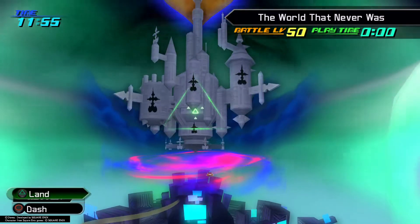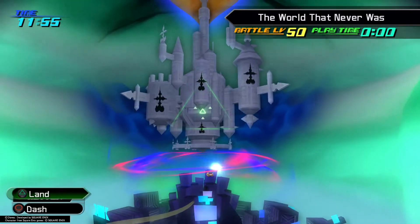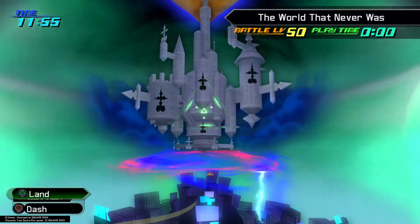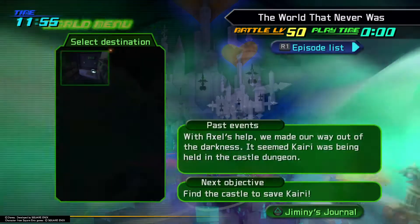Welcome back to my Kingdom Hearts 2.5 HD Remix 100% Guide Walkthrough on the PlayStation 4. We just left Twilight Town, got all the treasure chests, and we're missing two puzzle pieces which we'll get once we obtain Glide. Now we are heading to the World That Never Was to fight Roxas.